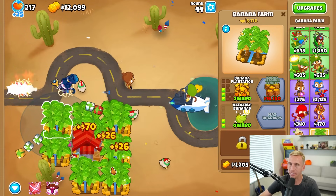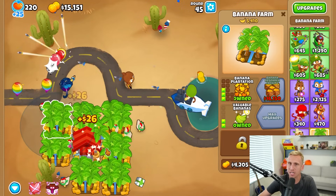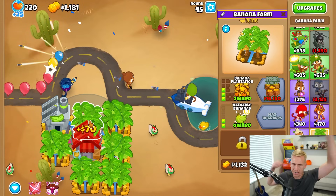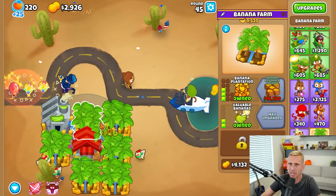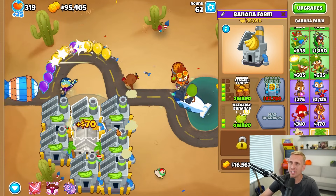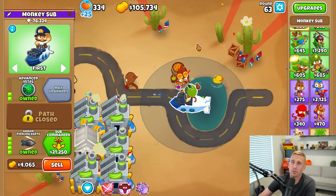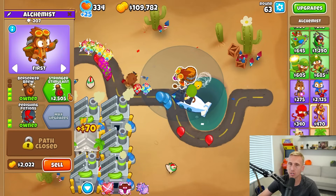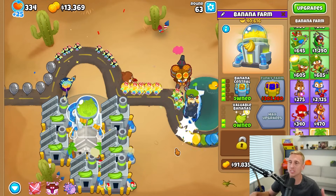We have a pretty good amount of money. I like playing on beginner mode just for that reason. Normally I play everything on harder and impoppable to give myself that challenge, but our challenge here is to get an infinite amount of money to where it literally breaks the game and goes negative. I never tend to go late game in beginner mode - look at this: just a fifth-tier sub, a fourth-tier sub, a third-tier alchemist, and an Eliza, and we're making it this far. We already have our Banana Central, which leads to our next one: Funky Farm.